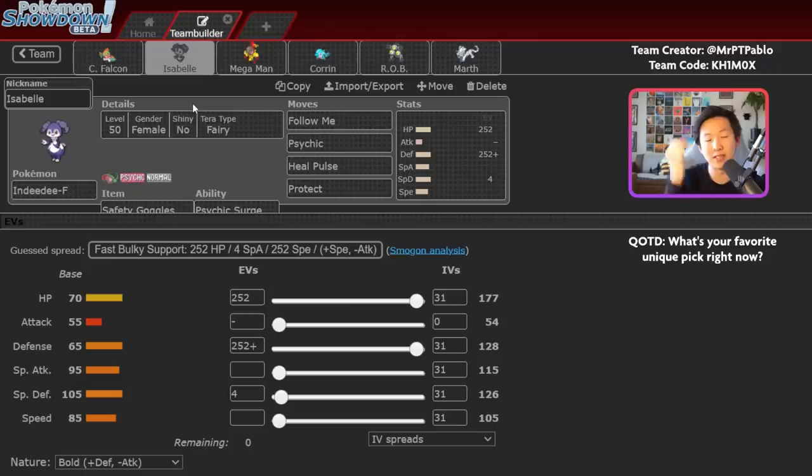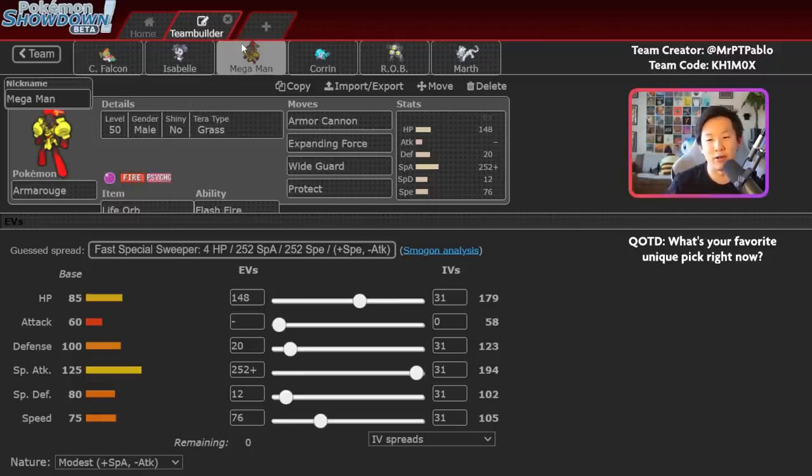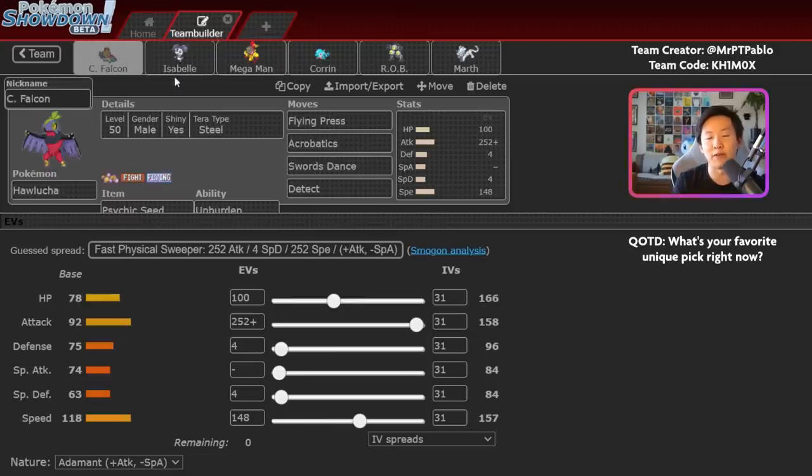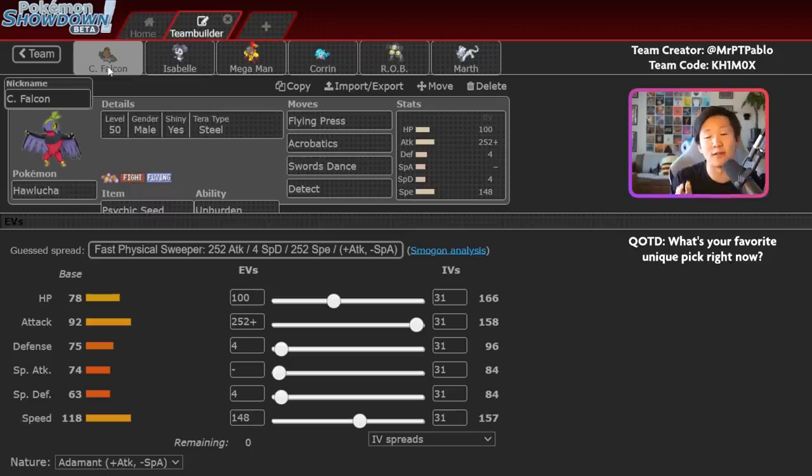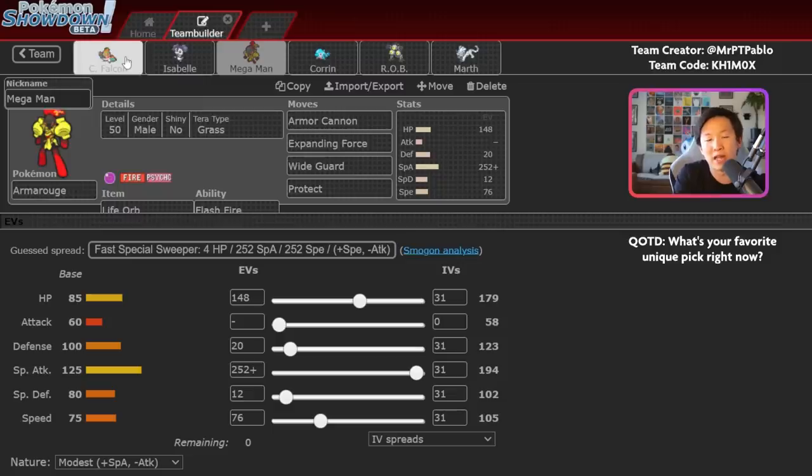Armarouge is also on the team. NDD and Armarouge were everywhere at the start of Scarlet and Violet VGC but fell off in Regulation C because Ruin Pokemon are Dark-typed, making them immune to Expanding Force. That said, this is a smart call — you have two different combos: NDD Hawlucha and NDD Armarouge. Opponents often over-index on the NDD Armarouge lead and bring their Dark-type Pokemon like Tinglu or Iron Hands, or something that can Tera Dark. But Hawlucha has a super effective Flying Press into those Dark-type Pokemon, so this team uses that as bait to clear big threats early. Once Dark-types are gone, Armarouge can sweep.